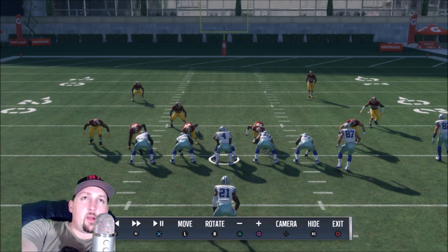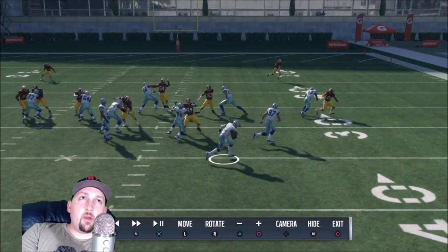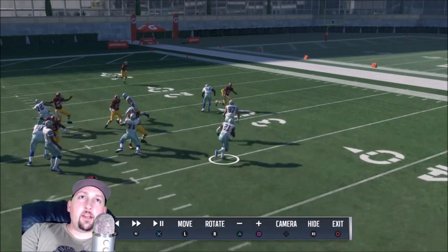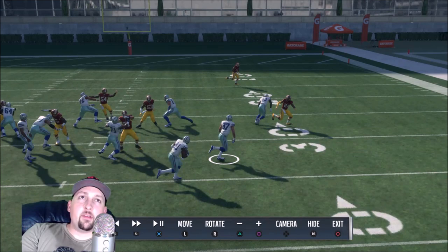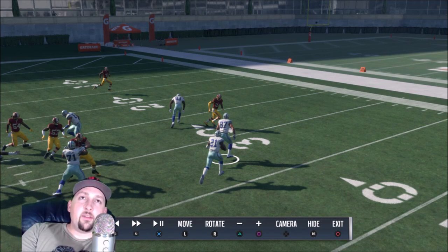Next I want to show you how to read your blocking and create your own blocking when you run. How you react to your linemen will really make them effective — react appropriately and they'll block better. Right here I've got a pulling 87, so I'm just going to get right behind him. You want to ride his back. If I ran wide and took it outside, it would totally mess up this block — 24 would skip right past 87 and cut me off. But because I read my blocks and slowed down, I allowed him to do his job.